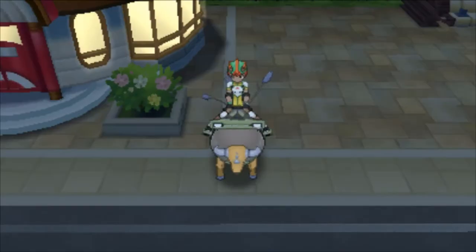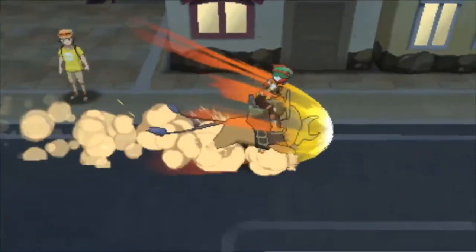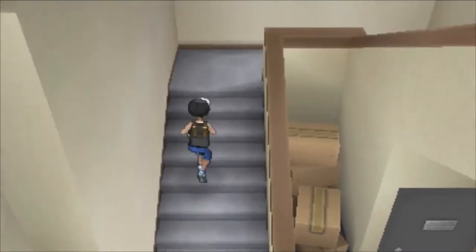First things first guys, make sure you are in the right city. I am in Akala Island in Heahea City. Once you fly there guys, you will be landing at this Pokémon Center. You're going to be running right to the same place if you saw the other video of where you get the Oval Charm — you will be going to the same floor, same room, all that fun stuff.